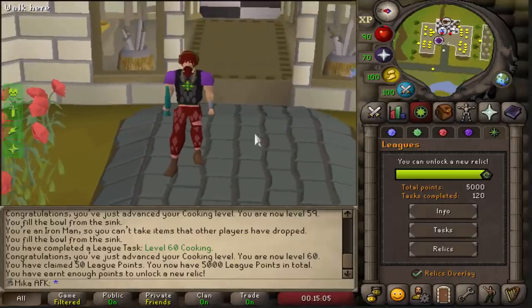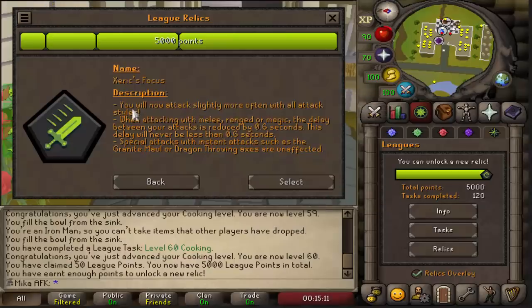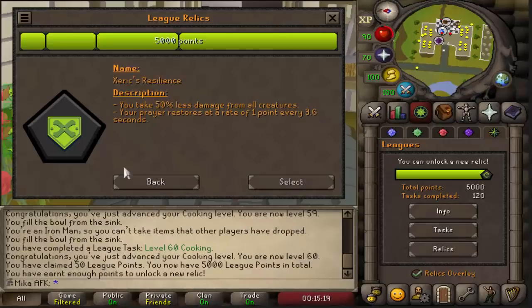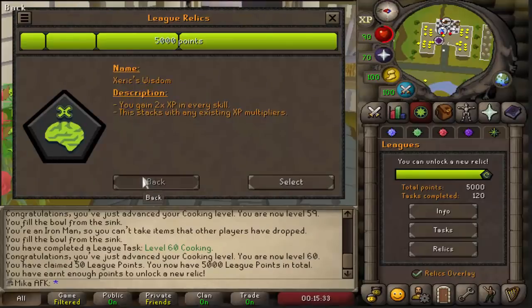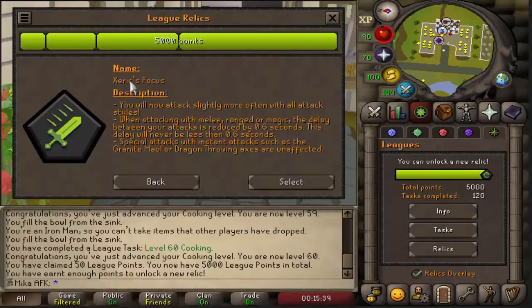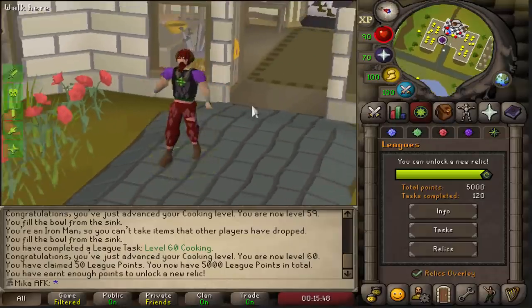So if I go relics, we have three relics. We have Xeric's Focus, which will make our attacks faster — that's what we're going for on this account. We also have the option for Xeric's Resilience, which makes it able to AFK in the Catacombs pretty much forever, but it's the worst of the three. And then there's Xeric's Wisdom, which gives you 2 times XP in every skill — we have that on our main because we're going for all the skills, but on this one we just PVM and Slayer. So Xeric's Focus — you'll attack slightly more often with all attack styles. Select, confirm, and there it is. That is so cool.